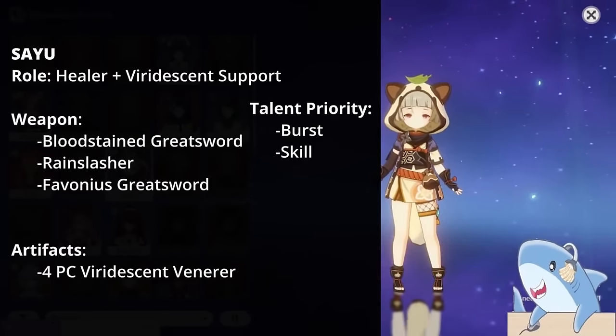Jean. Build Jean as a pseudo-healer DPS hybrid. For weapons, the Amenoma Kageuchi is a great choice as she can proc its passive well. Level her Skill and Burst; if you're early game, level her Normal Attacks too so she can carry while healing. For artifacts, use some combination of 4-piece Viridescent Veneer or 2-piece Gladiator mixed together. Jean mostly wants good substats and enough Energy Recharge to use her Burst off cooldown. Main stats: Crit Rate or Damage Circlet, Anemo Damage Goblet, Attack% or Energy Recharge Sands.